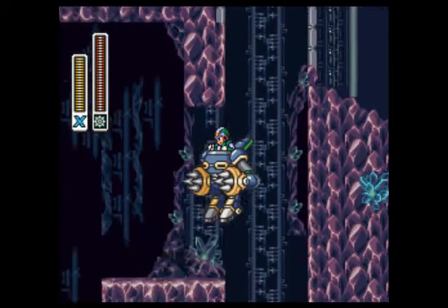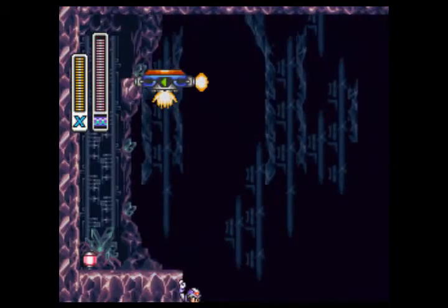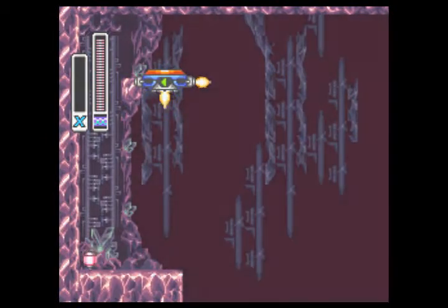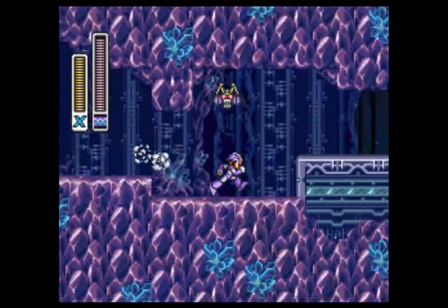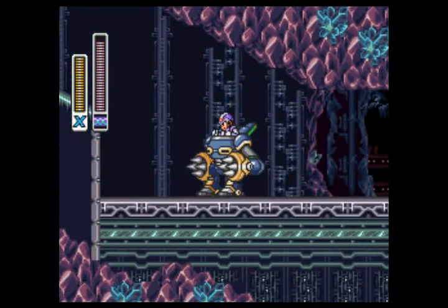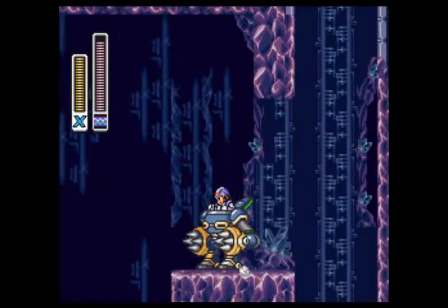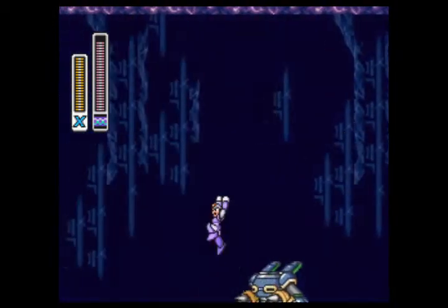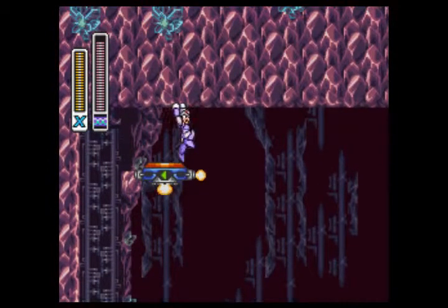So you just slide and jump. Jump out of the robot, slide. Come on, I jumped! Screw you, game. I hate you. Die. Get the robot. Jump. Jump. Slide. Jump. There you go. Heart tank obtained.